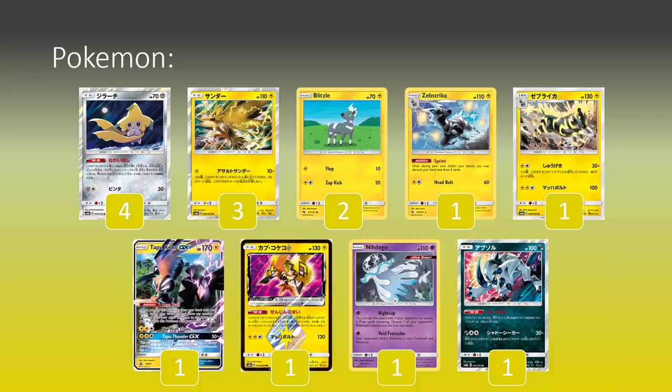The one Tapu Koko Prism Star makes that happen all the more often, because you can simply put it from the bench straight into your Lost Zone and get to choose two of your other bench Pokemon and attach a Lightning Energy to each of them. This means we can use our Zebstrika - we can burst that out as well, since its attack cost is Lightning Colorless, and we can get that all in one turn. The same thing for the Tapu Koko GX - we can use the Prism to get the energies on board for the Koko to then steal them all and put Aerotrail into the active.